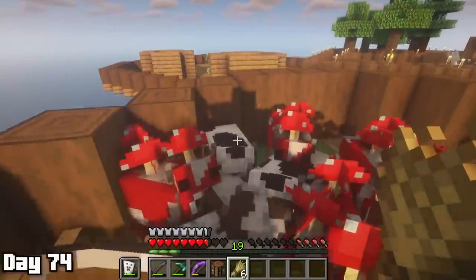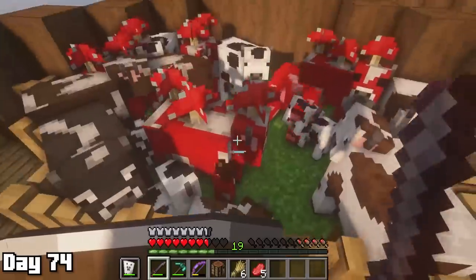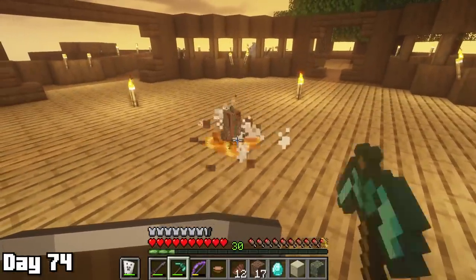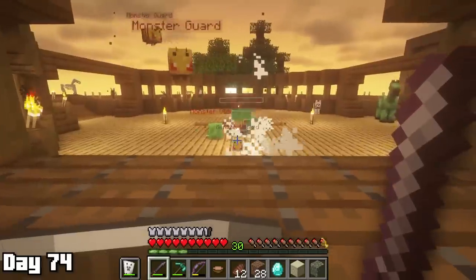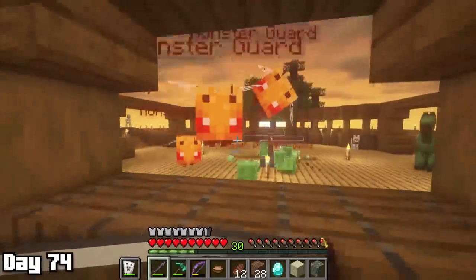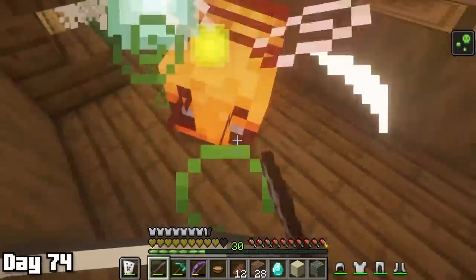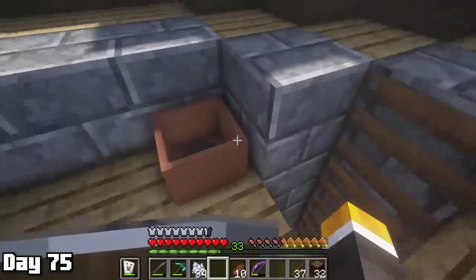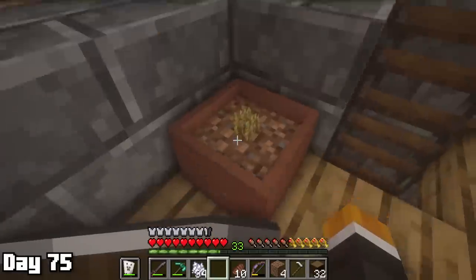Day 74 started with more cow breeding, followed by murdering a couple mooshrooms since we really only needed two. After that we mined the one block for the rest of the day until we faced a very odd mob party — mostly bees and slime with a couple of phantoms. I felt kind of bad killing a bunch of endangered bees, but they were trying to kill me. Real talk though: let's protect the bees. Day 75 ended up being a bit of a waste, just messing around with the botany mod — I originally planned to use it to farm wood the whole time, but you can't put saplings in there, only crops.